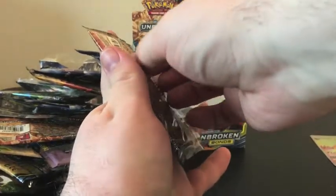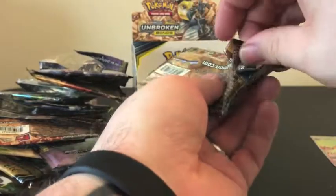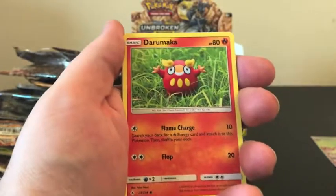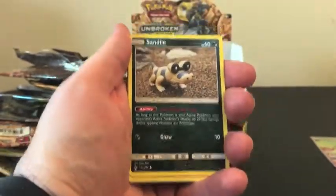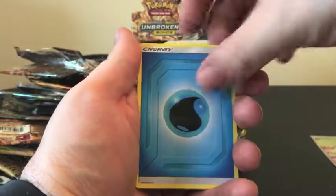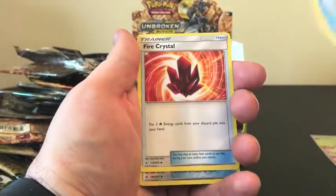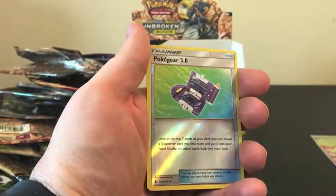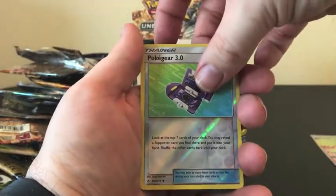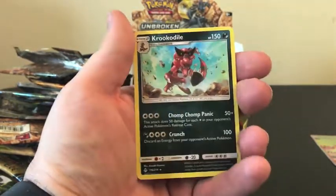And here is the last pack of this booster box. We have a Goldeen, Darumaka, Sand Isle, Salandit, Koffing, Water Energy, Dusk Island, Comfey, Fire Crystal, Reverse Holo of Pokégear 3, and our final Rare of this series is... a Krookodile!